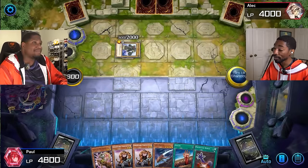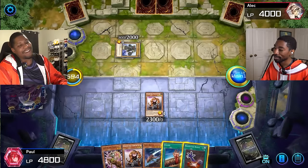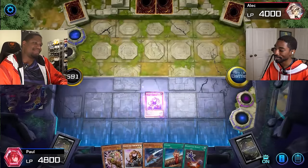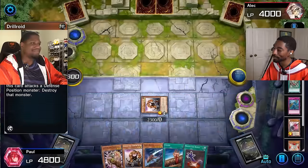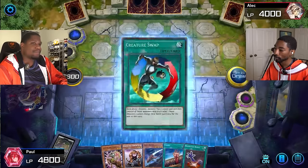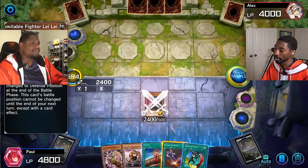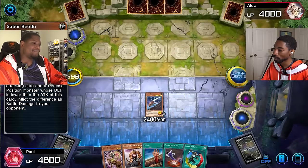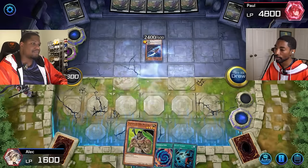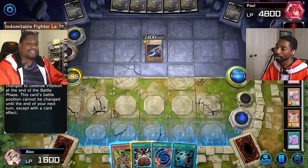Normal summon Sparkman — smart actually. I didn't want to have to do it this way, but it is what it is. I summon Indomitable Fighter Lele — 2,300 attack kills Clayman, and then he has to go to defense position and I can't change it. Your move. I still can't change my guy back to attack position yet, but I can tribute him for my second Saber Beetle. Enter battle phase, attack you for 2,400. My Saber Beetle has piercing damage — I already knew that. It pierces, so what can I do to stay alive? Piercing is a real problem — there's nothing you can do unless you specifically have Skyscraper and a hero like Sparkman.